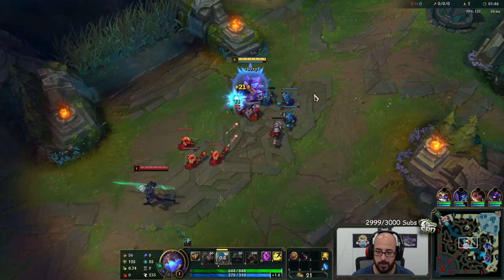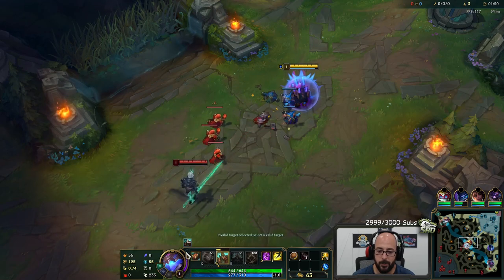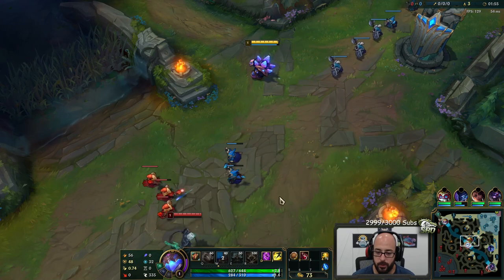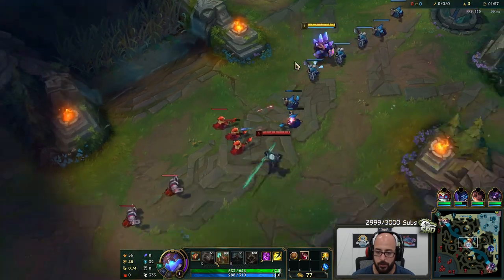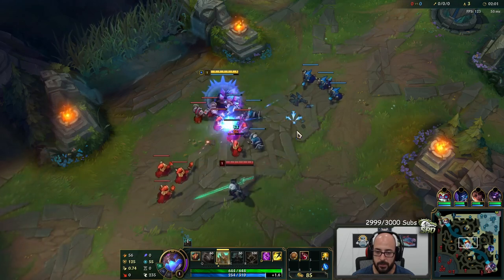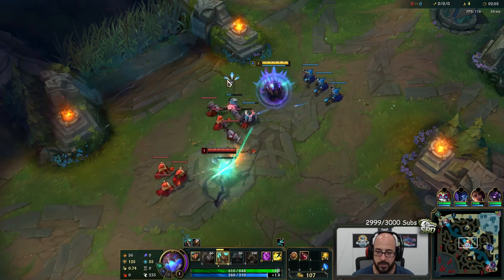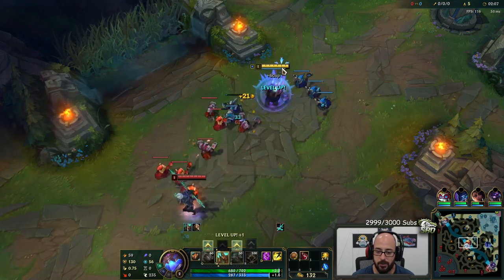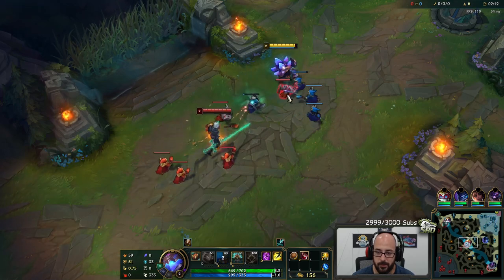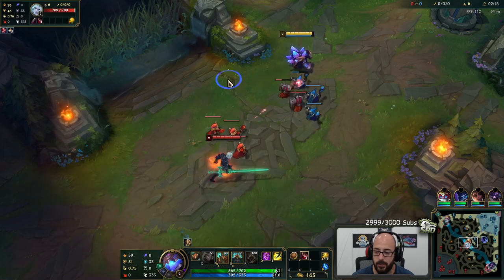A bunch of changes to Rammus — got his little rework thing. With W, you can actually keep up by auto attacking. Every auto attack increases the timer by 0.4 seconds to a max of 4, so 10 seconds total off your W can be pretty ridiculous as long as you keep autoing. W gives us a ton of armor, reflects a bunch of damage. Generally we want to use it in combination with our E — our taunt — forcing them to hit us, and as they're hitting us, they take a ton of damage.